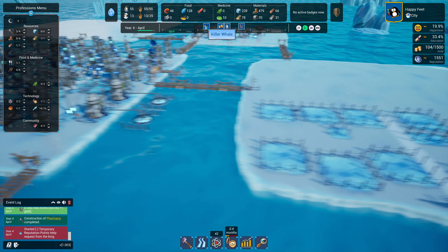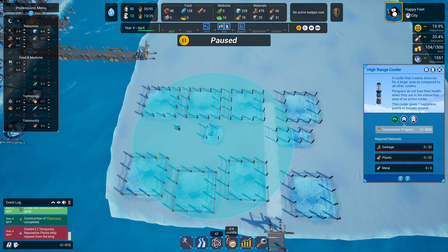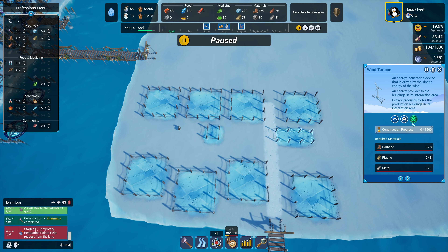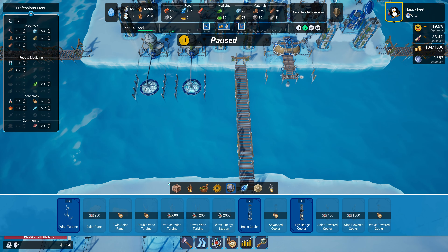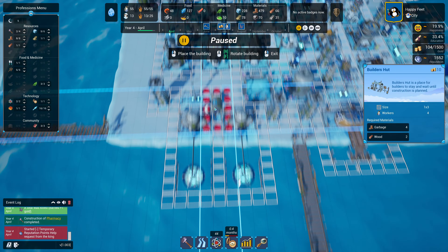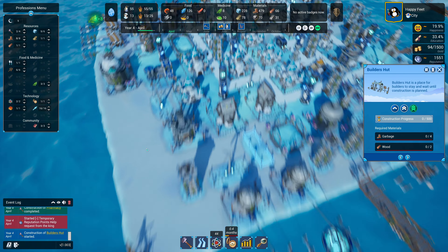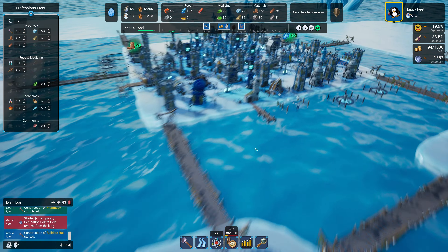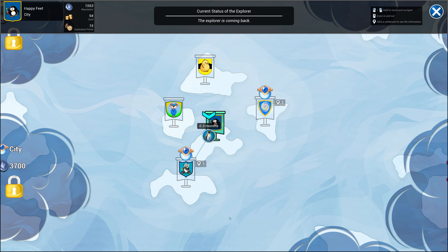Let's have the coolers and power built first so that when you're building houses you're in range of the cooler while doing it - that's the better approach. I have five penguins that aren't doing anything. I was probably wrong to take away the builder's hut - I'm bringing it back so I can get those guys assigned to building. Five unemployed penguins is such a waste.